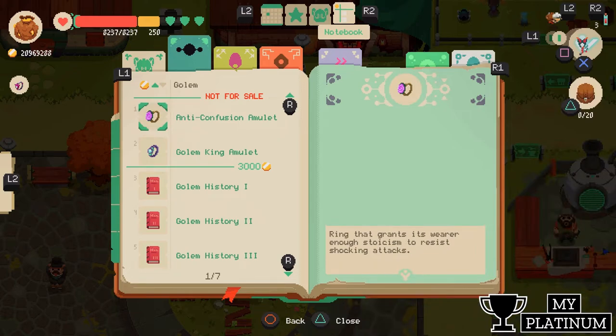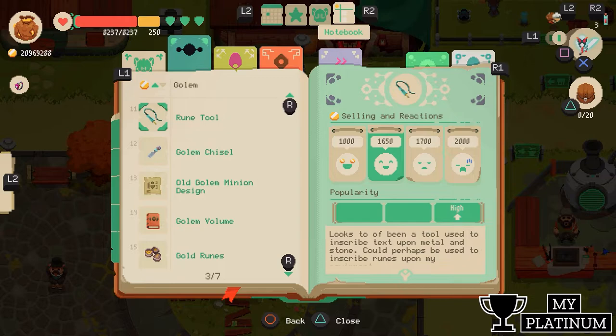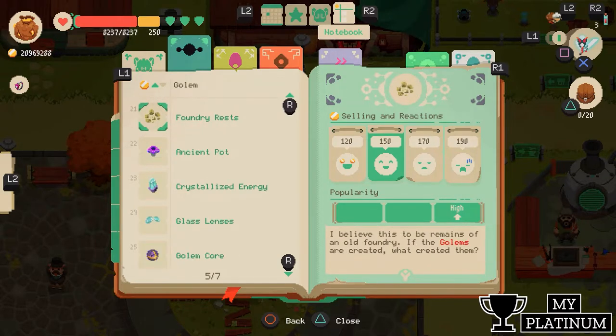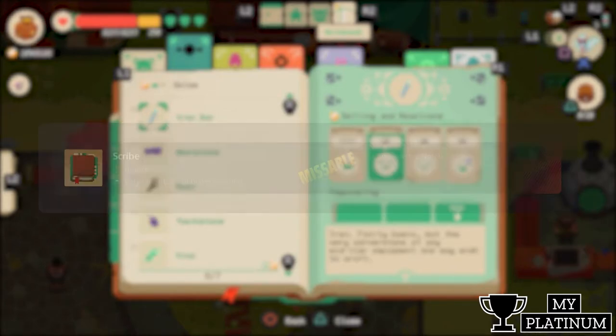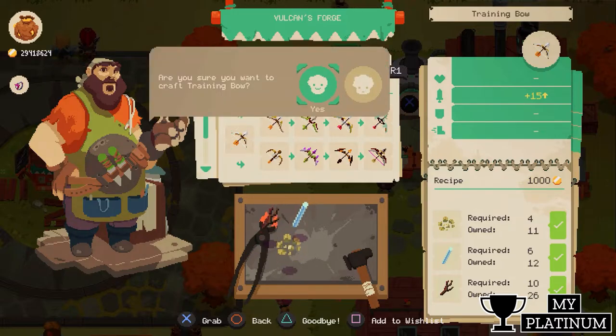There is a trophy where you need to collect all dungeon items and all familiars, except for the DLC ones. You can check the notebook — the merchant tab is not required for this trophy. You will also need to craft every weapon in the game at least once, except the DLC weapons.